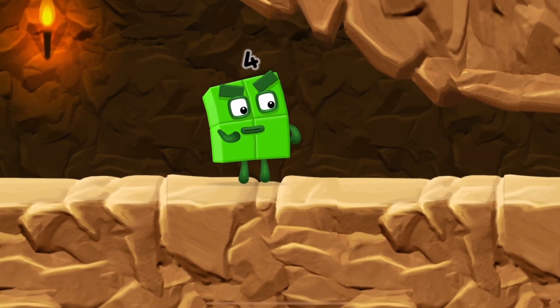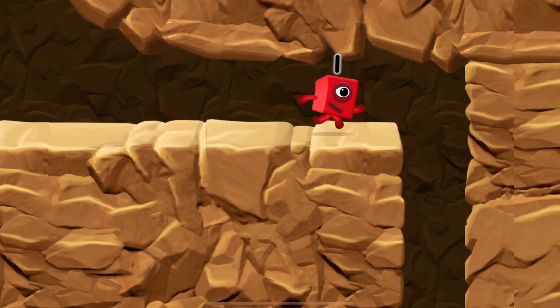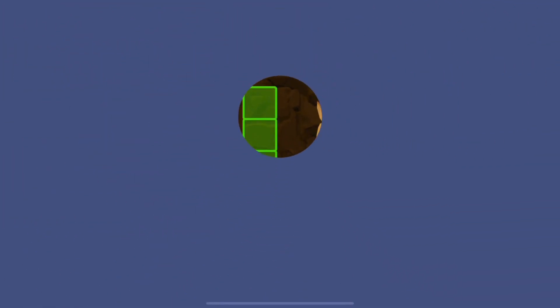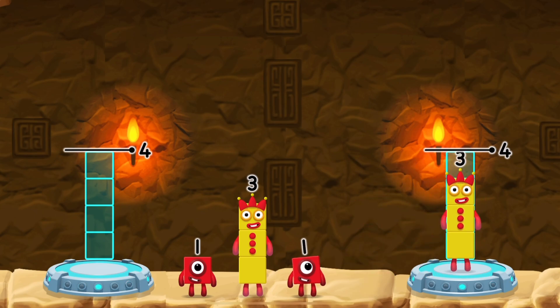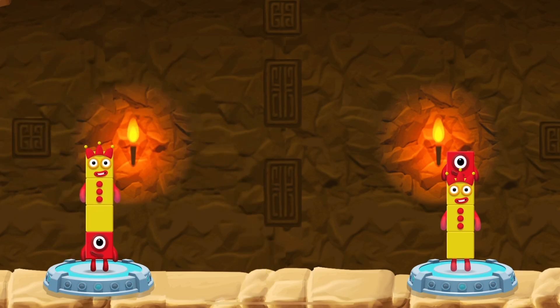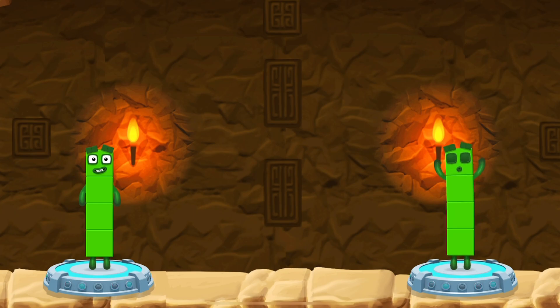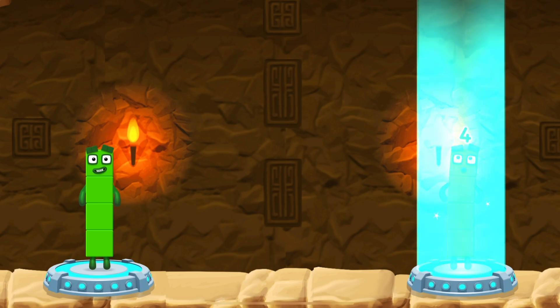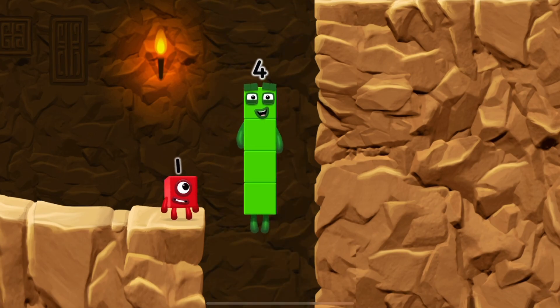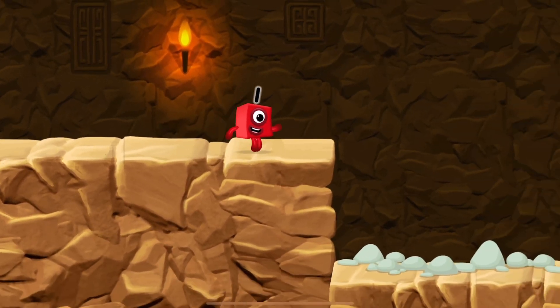I'm not so sure four is going to fit through there. You made it! Share the number blocks evenly to make two groups of — three, one, four, one, three — you got it! One plus three equals four! Three plus one equals four! Four equals four! I am four! Have we met before? Good job!